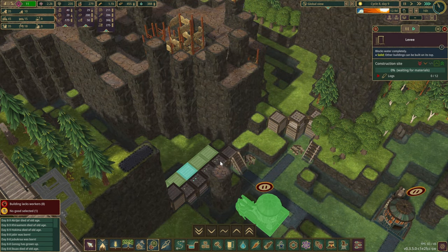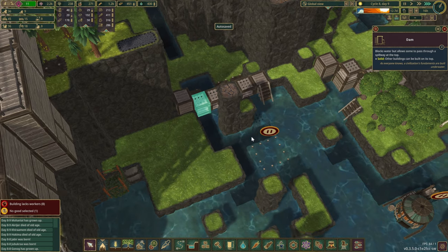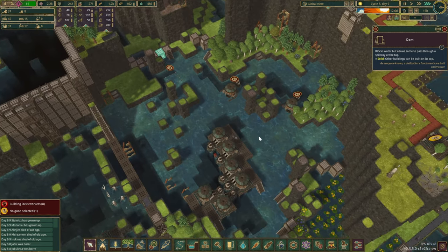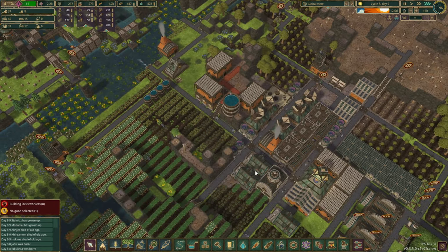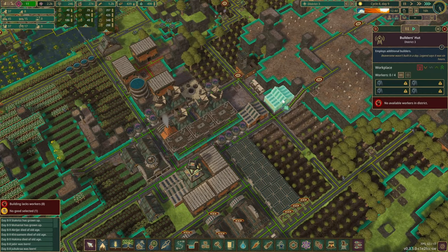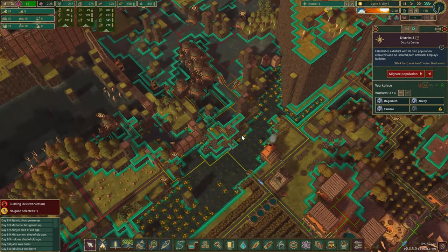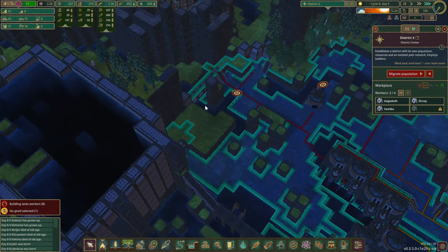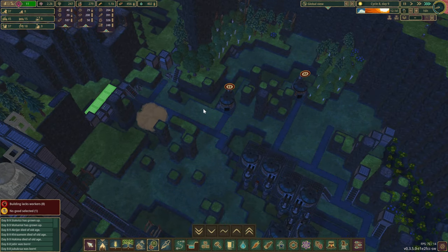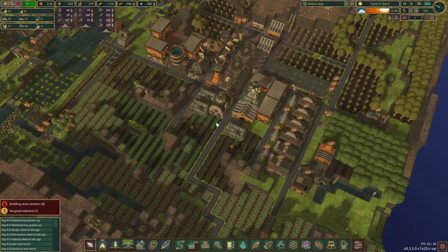The reason I'm placing levees here is to block the back area, so we can delete the dams without letting all that water escape. Once the levees are done, the dams can come out and we'll replace them with levees instead. We're not going to move the district center until this wall is done. We're still only at 37 beavers — no builders at all, just three of them. Let's set the priorities so the right sections get completed next.